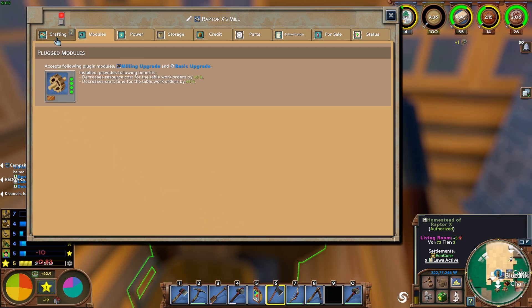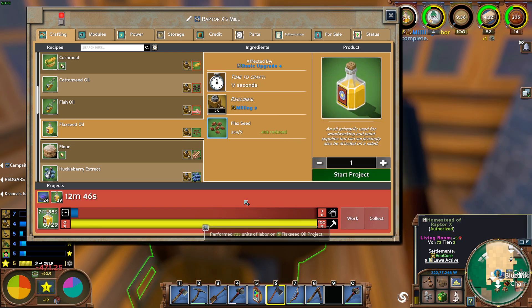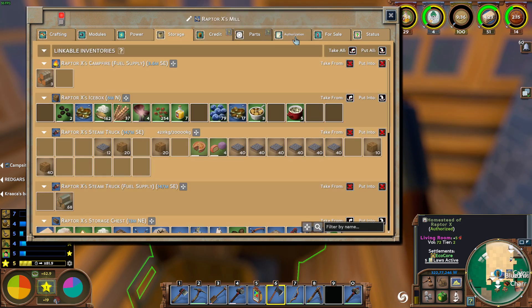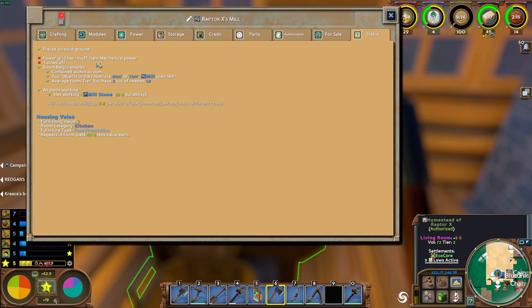We should be able to do almost 30 of those - twenty-nine. Go ahead and put the labour into that and that will provide us the flaxseed oil. Invalid status - why does it have an invalid status? It's turned off - insufficient mechanical power. So I'm going to need to get myself another windmill.